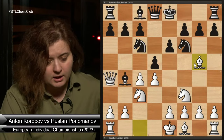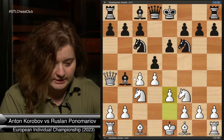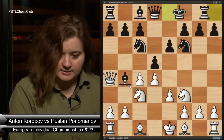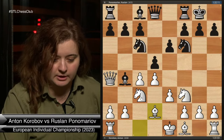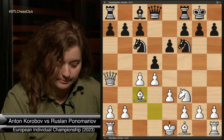White continues development. The most natural move is e3 to make sure we protect the c4 pawn by opening the bishop. Then we castle and play Bishop d2. White does not want to allow the doubling of pawns — so if Black takes on c3, we capture back with the bishop.